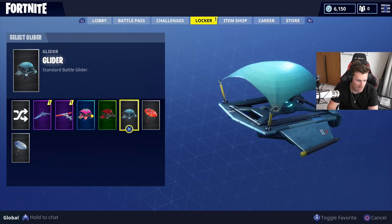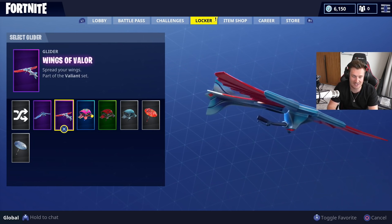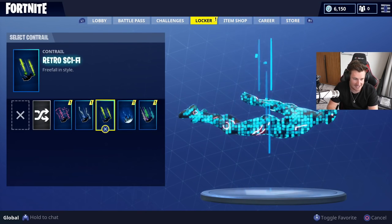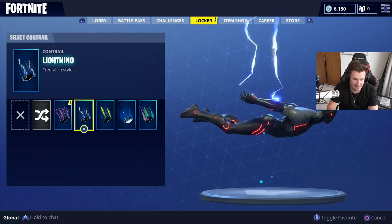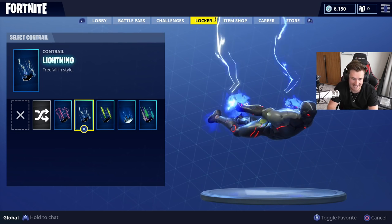And also the glider as well. That just looks so cool. I think we're going to have to go for the Wings of Valor. For when he's coming down, what are we going to do? Maybe the lightning — I think the lightning looks really cool, looks epic.